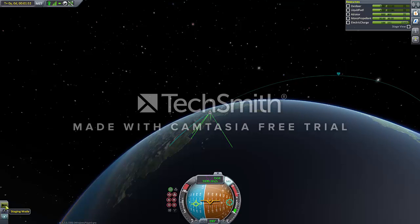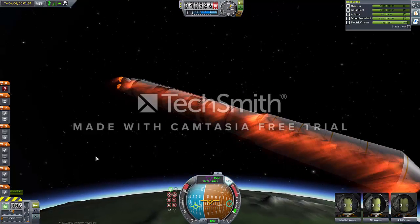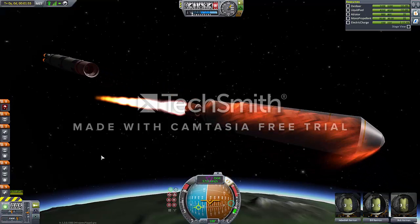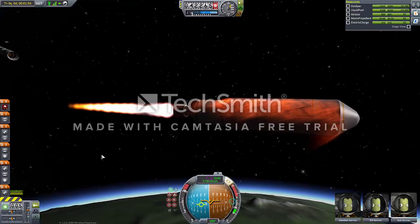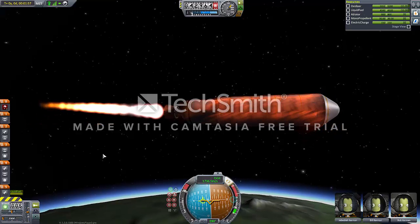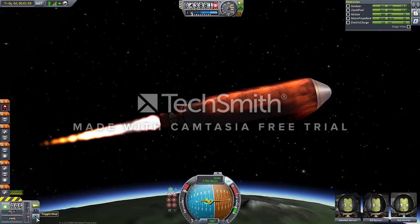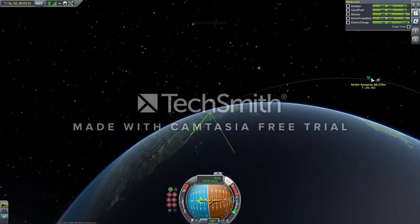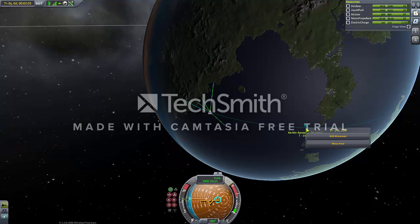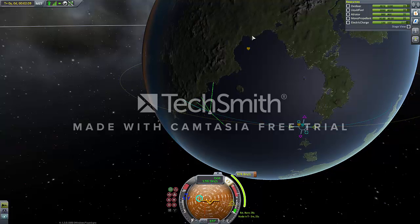We're going a little high right there, so I want to go out more — push that apoapsis down and give me some extra sideways, orbital velocity. We may not go to space today — I'm lying like a big rug. Of course we're going to space today. I brought more fuel. There we go. Bye, dead weight. Nobody likes you. I might have started my gravity turn way too early, just a little bit too early. Oops.